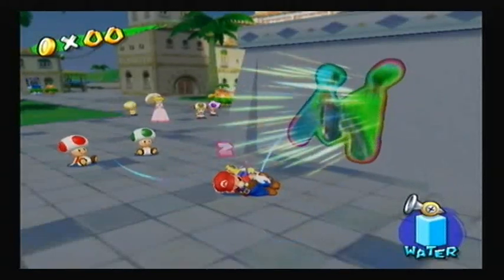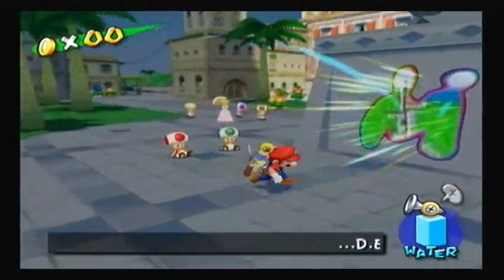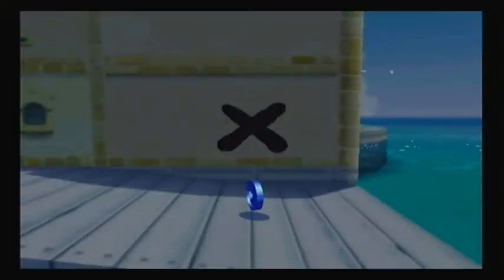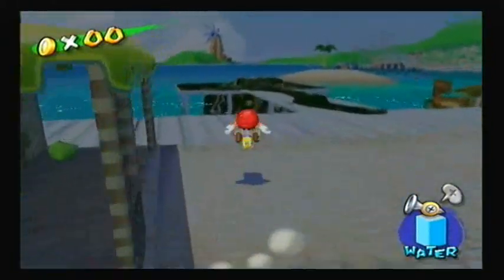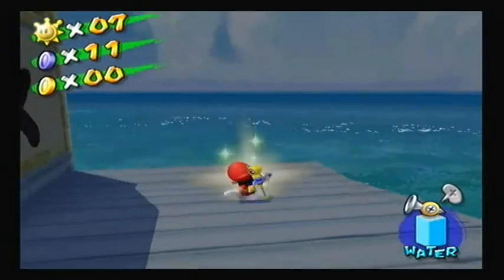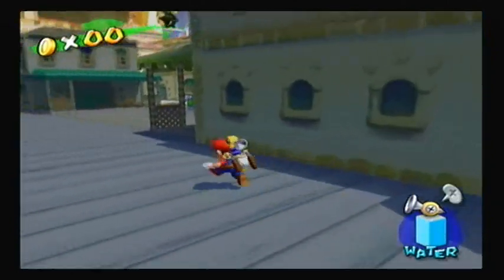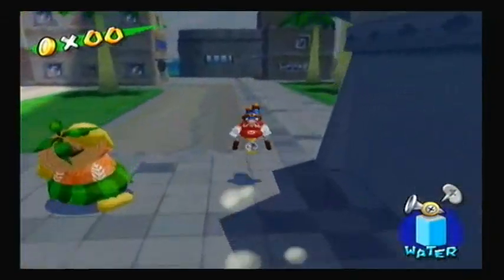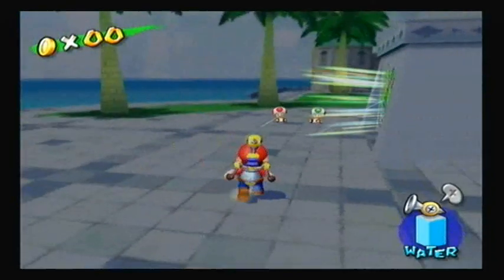Hey everybody, this is NDM here welcoming you back to another episode of Let's Play Super Mario Sunshine. Mario's sleeping again — you can't keep dreaming about ravioli, you gotta save the world! So here's a blue coin we can get. This blue coin is actually kind of annoying because it disappears so quickly. I recommend the spray tactic: spray it on the ground then press B to dive into the water — makes you go faster. It's probably the best way to get these blue coins.